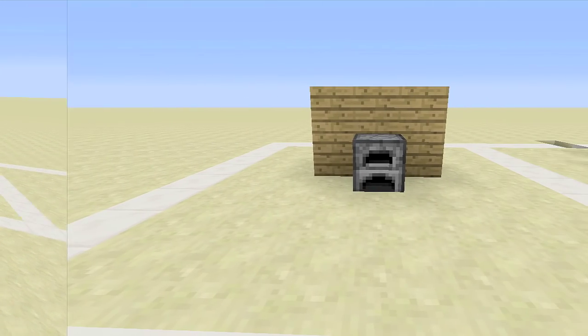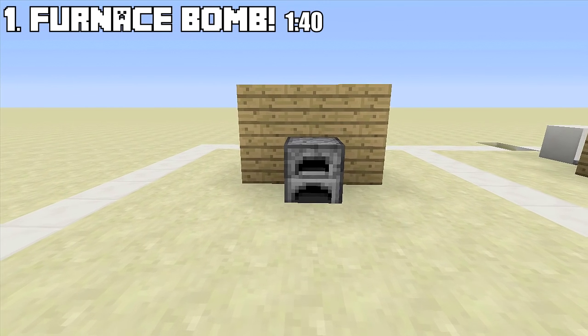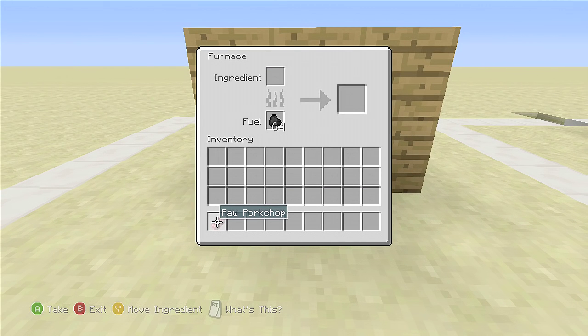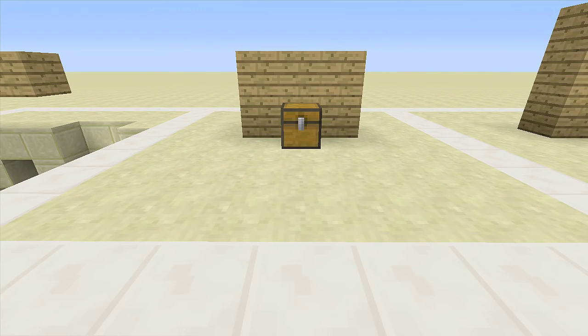The first trap on the list is a furnace bomb. Once we try to cook something inside this furnace we will be met with death. So if I go inside the furnace and try to cook a raw pork chop — place it in — and kaboom, we are dead.